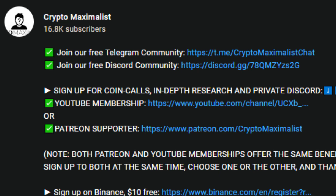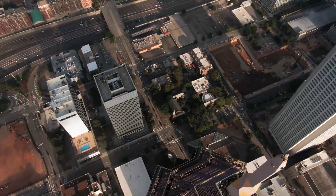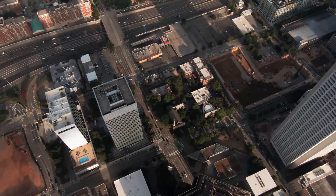You can also sign up to our free Telegram and public Discord via the description. All the links are in the description for affiliate links, discounts, and free crypto — go check them all out below, there's plenty of goodness on offer. Please like and subscribe — we are Crypto Maximalist.